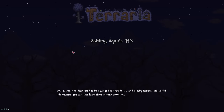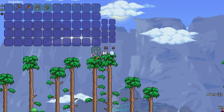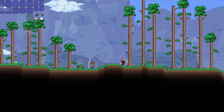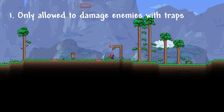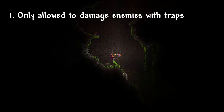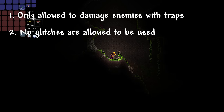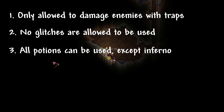I enter the world and the challenge begins. First things first, I chop down a few trees then make sure my copper shortsword is out of my hotbar. Now while I go through the regular beginning of the game routine, here are the rules of the challenge: the only way I'm permitted to deal damage is by using traps, no glitches are allowed, and all potions are fair use other than Inferno.